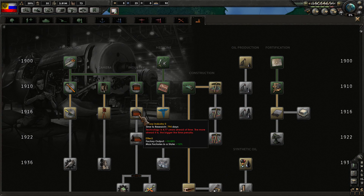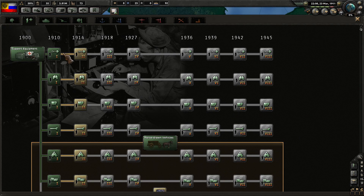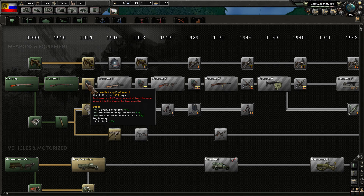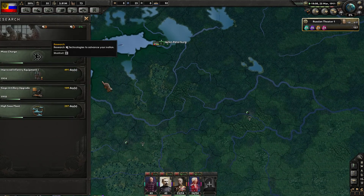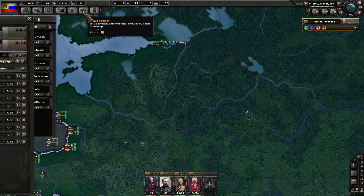New research needed. Armor-wise we're looking at 544 days. Let's go ahead and get that one going — that's just over a year, so we'll get it in 1912, which gives some additional boost. Soft attack goes up across the board. My divisions are pretty crappy compared to the German ones, but the good news is we're now up to 76 per day on infantry equipment.